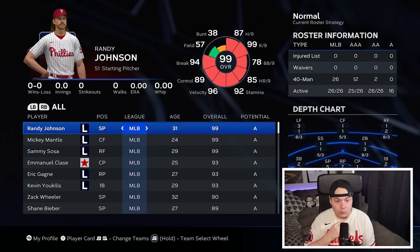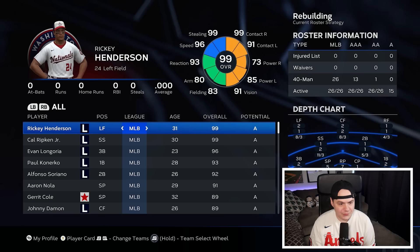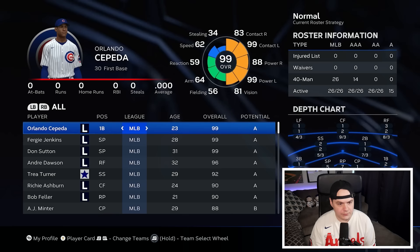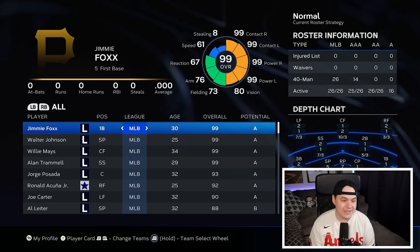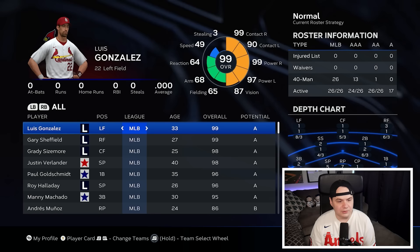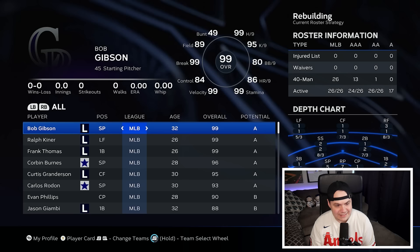The Phillies have Randy Johnson, Mickey Mantle, and Sammy Sosa. The Nationals have Ricky Henderson, Cal Ripken, Longoria, Paul Konerko, Soriano. The Cubs have Cepeda, Jenkins, Sutton, Dawson. The Reds have Bryce Harper with Mike Schmidt, Cy Young, and Christy Mathewson. Lou Gehrig and Nolan Ryan on the Brewers along with Mookie. Jimmy Foxx, Walter Johnson, and another Willie Mays on the Pirates. Luis Gonzalez and Gary Sheffield on the Cardinals.